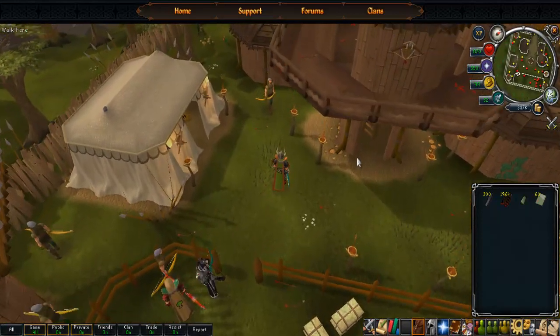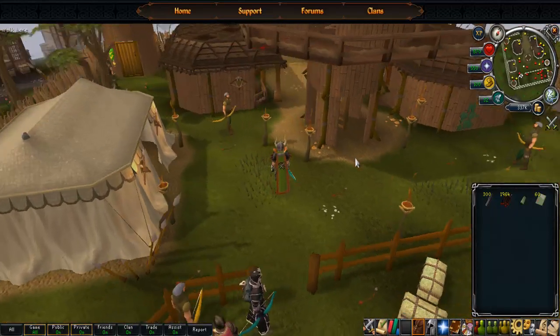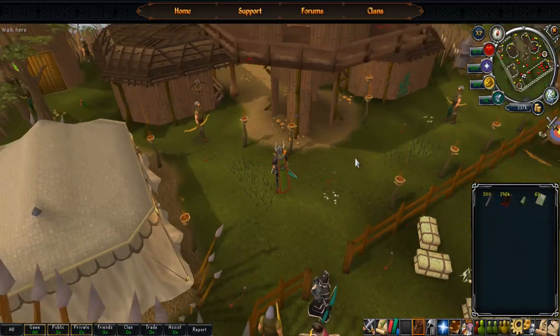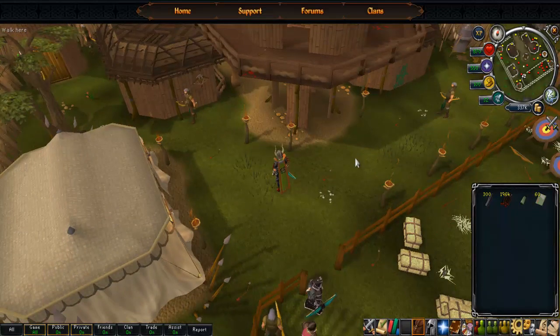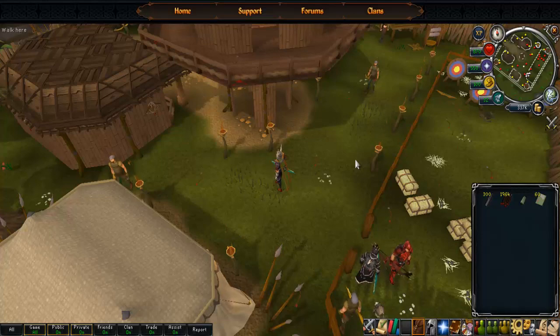And that's it for my 99 range guide. It's probably a bit sloppy but I'll improve as I go. Comment, rate, subscribe. If you need any help or tips in game, just message me — my name is Pookie Bear, spelt B-A-R-E. I'm probably going to put up other guides too; I've got mage, agility, and cooking I might put up. If you want to see those guides, just let me know. Bye.